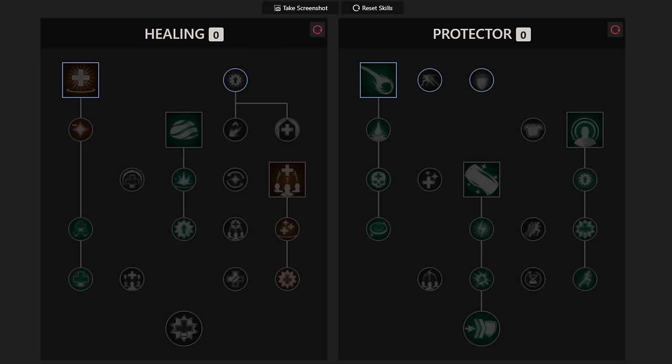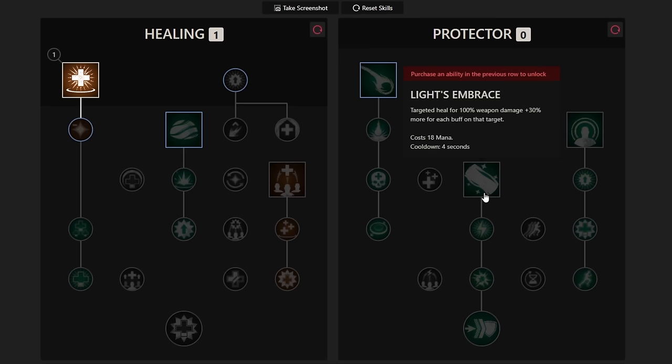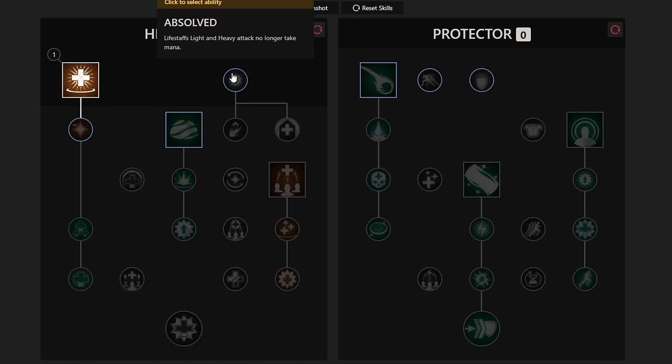Just a disclaimer — this is a work in progress and perks may be changed at launch, so take this guide with a grain of salt. When spending points for leveling, the first skill I always pick up is Divine Embrace. I don't end up keeping this skill unless I'm specced for dungeon content, but it is amazing early on as mobs hit hard and it heals for a very decent amount. For PvP later down the road, you can opt for Light's Embrace instead, which has no cast time for an efficient single target heal. Next, I take a passive called Absolved, which eliminates all mana usage from light and heavy attacks, allowing you to put all mana into healing — making you much more efficient at killing mobs while leveling.